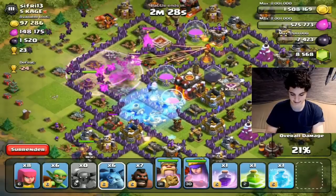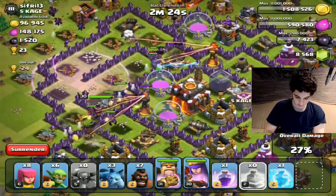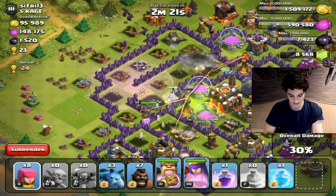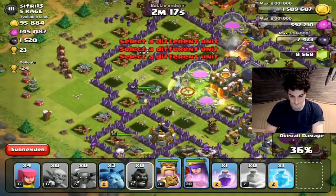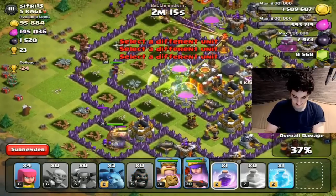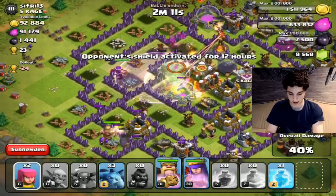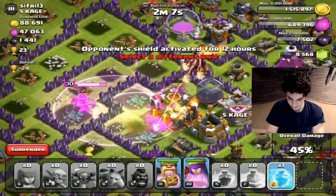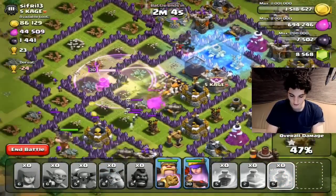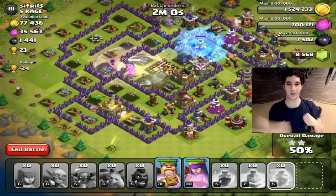Since that Air Defense is down, dropping them in — come on boys! We still have quite a few Hog Riders up so this isn't looking too bad. King and Queen are doing a good job. I'm going to use a Rage spell on some Hog Riders and the Queen in the middle of the base. Looks like the PEKKA is going to be able to take out the Town Hall — awesome! We have a two star already. Boom!